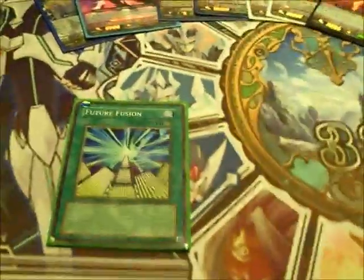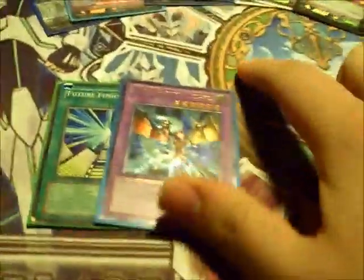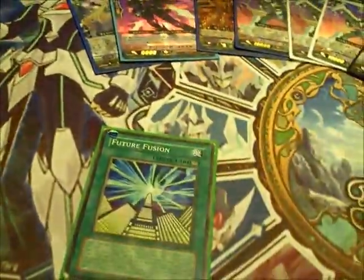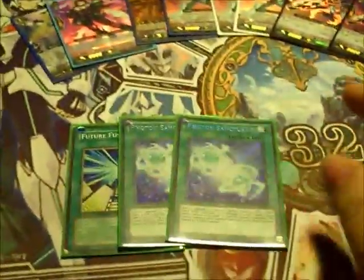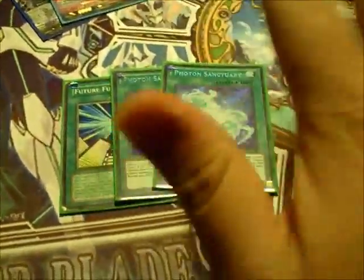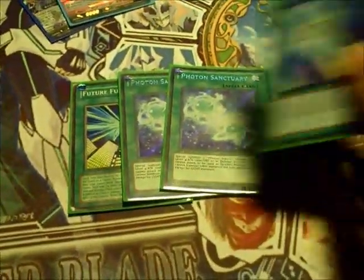Spells: Future Fusion for Photon Twin Lizard. You drop both Galaxy Eyes into the Grave, bring this guy out, and then tribute it off to bring out both Galaxy Eyes. Two Photon Sanctuary — a very powerful card in the deck as well. This is what you use to summon your Galaxy Eyes, and if not, just 2000 ATK walls in the way.